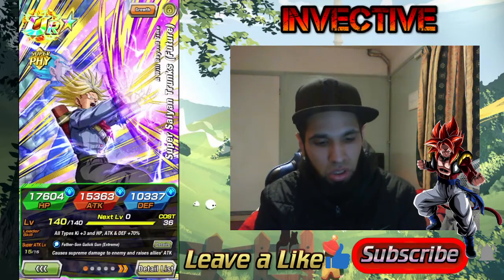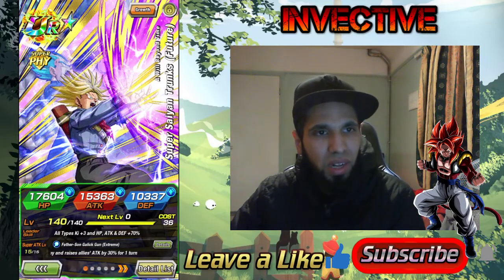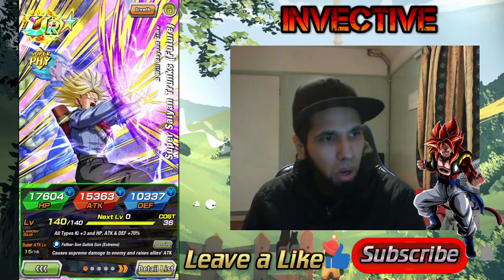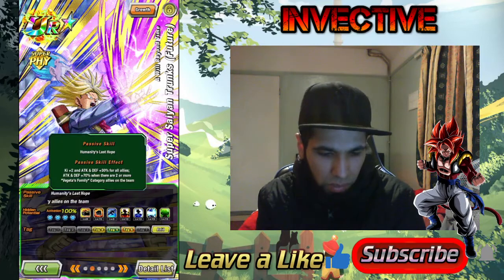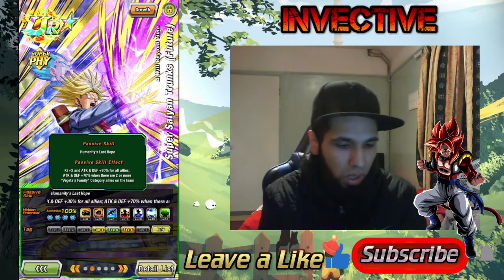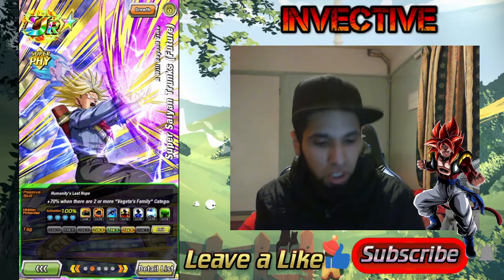I'm also using Support Trunks. You can fill in any other character here, but Vegeta's Family teams struggle with ki, so Support Trunks is good. Keep him out of the way of attacks, but he gives himself 70% attack and defense plus an additional 30% — and for all allies he can go up to 100% if the entire team is Vegeta's Family.